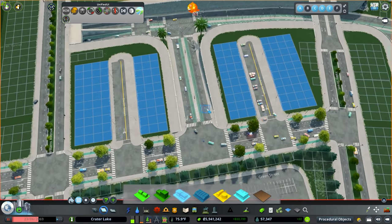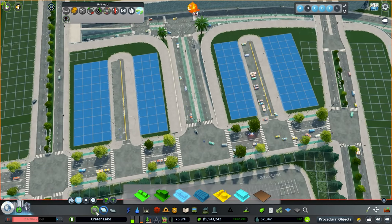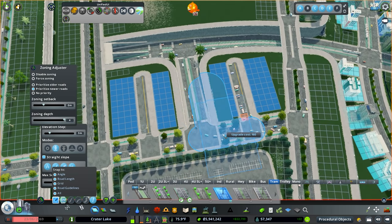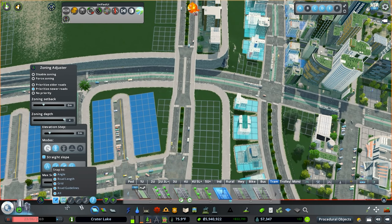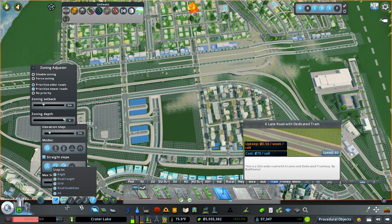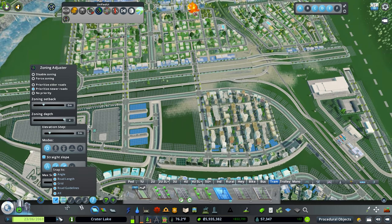We had this tram road that we put in here, but we really didn't put it anywhere else. I think I'm going to use the picker mod, grab that same road, and go all the way around this guy. Now that we have that road around, I want to create a small little transit hub - we can actually impose it now. Let's go ahead and make sure this guy's got water first.